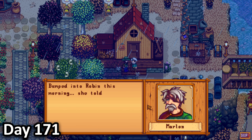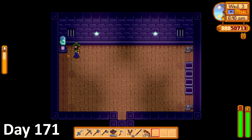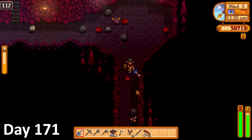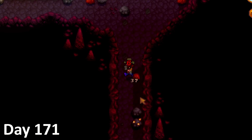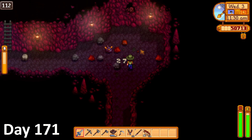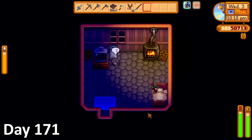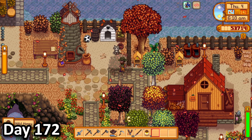I was met at the door by Marlin in the morning of day 171, who congratulated me on getting a slime hutch and gave me a slime egg, which I put inside the slime incubator in the slime hutch. I then tended to my normal animals before heading straight down to the bottom of the mines in search of some red slime eggs, which I was guessing would make me more money since they were from rarer and stronger slimes. But luck was not on my side and I spent the entire day down there and failed to get a single egg. So I gave up and headed home, put away my loot and headed off to bed.